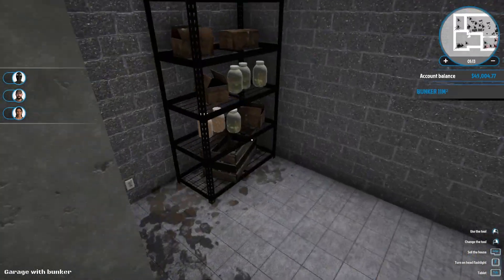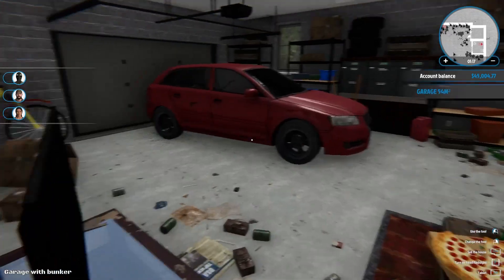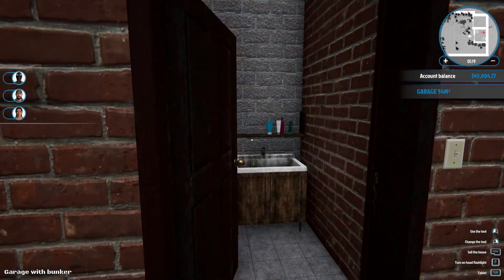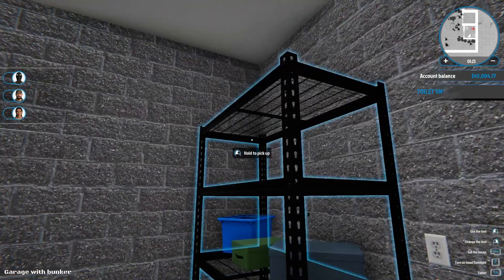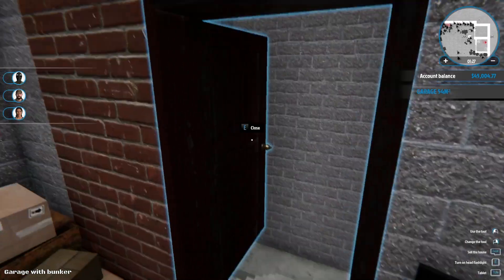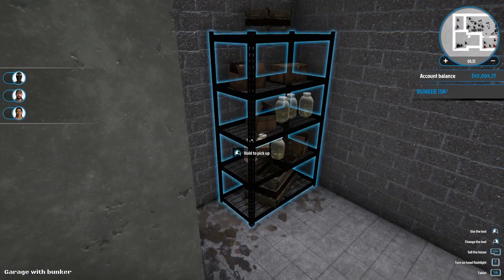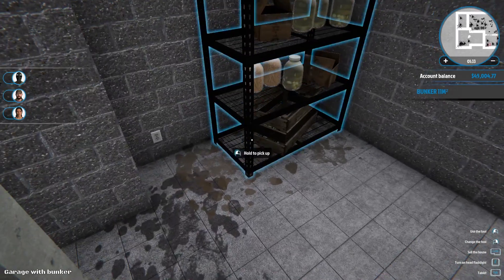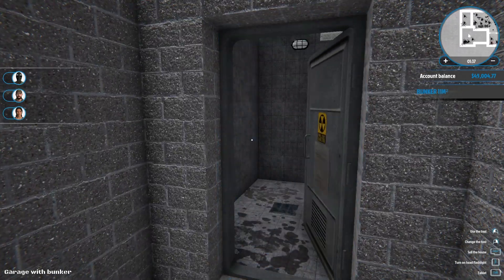This is another basement — it's like connected to the bunkers, so the bunker has an alternative exit. I want to save the bunker for last. Just a quick little bathroom here. There's cockroaches somewhere. Okay, there's nothing there — let's open up the bunker then.